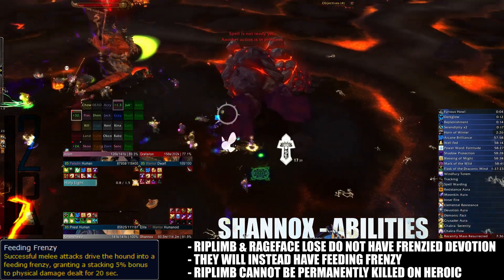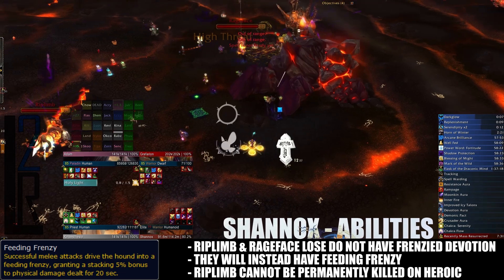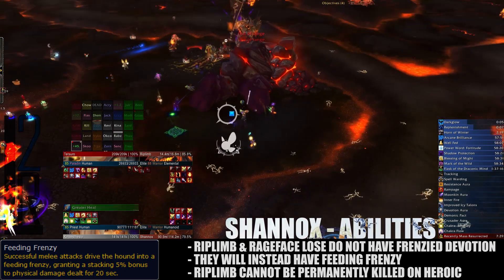This will stack each time the Hounds melee. In addition, Ripped Limb cannot be killed on Heroic Mode. If slain, he will smolder for around 30 seconds before he rises again and rejoins the fight.